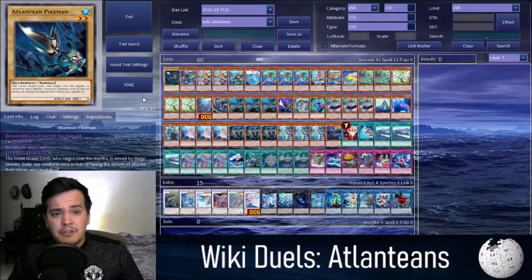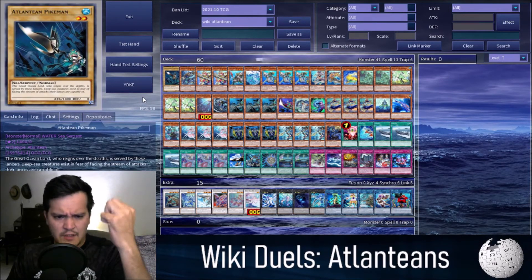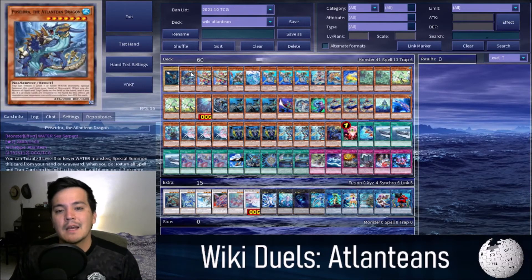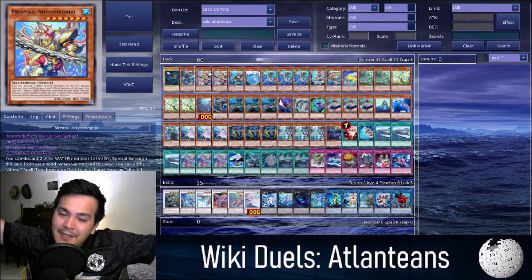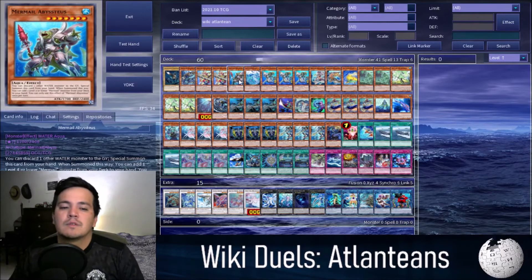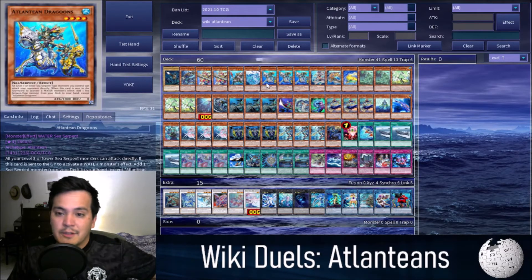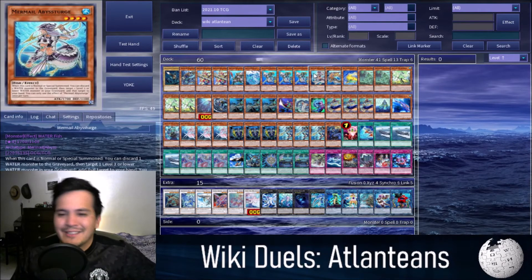Starting with the OG, Atlantean Pikemen. One Poseidra — our ineffective boss monster. Running double Megalo, running a Mermail package, just as Wikipedia told us. Abystheus is the good easy special summon one. Lapis Dragon — a special summonable free search tuner. Dragoons, arguably probably the best card in the deck — searches pretty much everything. Abyss Sturge: discard, target a water in grave, add it to hand — recycling, trigger effects. Pike is great: discard to search. If I'm discarding Dragoons, that's a double search.